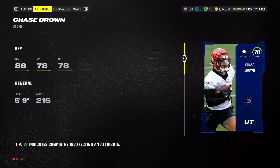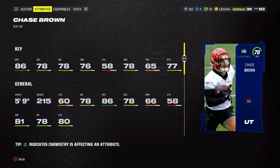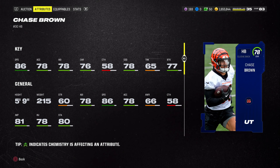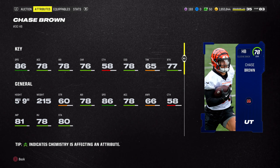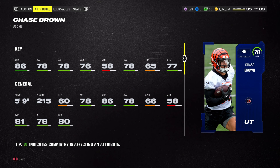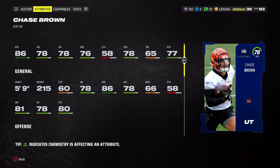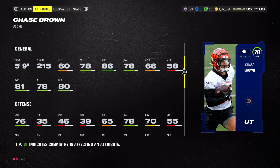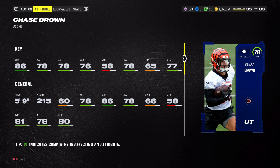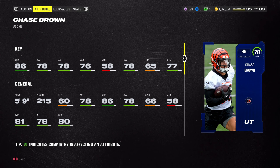Budget beast number four — no surprise — is Chase Brown. This card is going for under 6,000 coins. He's a 78 overall with 86 speed, which is almost top-end right now — the best running backs have 87 to 88 speed, so Chase Brown ties a few of them. At 86 speed on a 78 overall for 6,000 coins, all you need to do is juke and just make sure you don't get hit. I've been running Jahmyr Gibbs at 85 speed and have had many big plays.